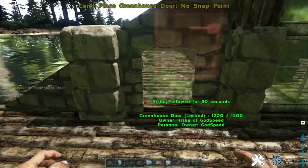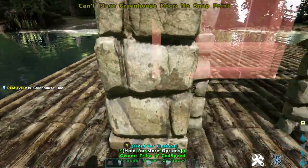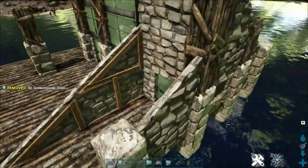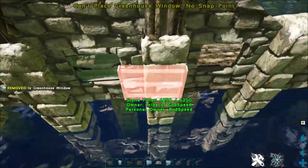Go ahead and select your single greenhouse door and place them on each door frame, and add some greenhouse windows at the rear.